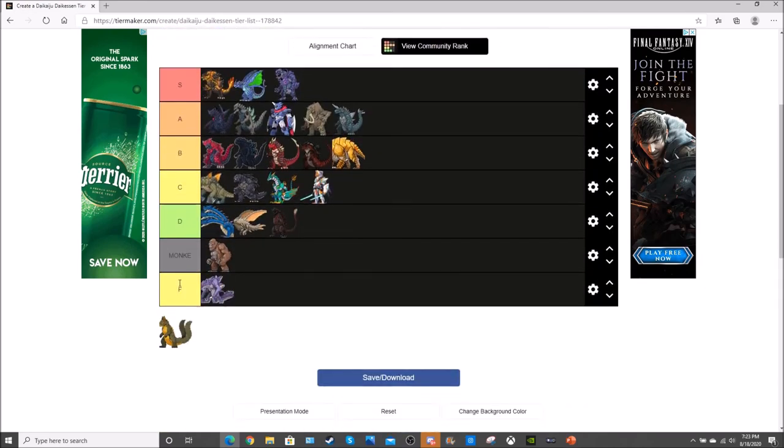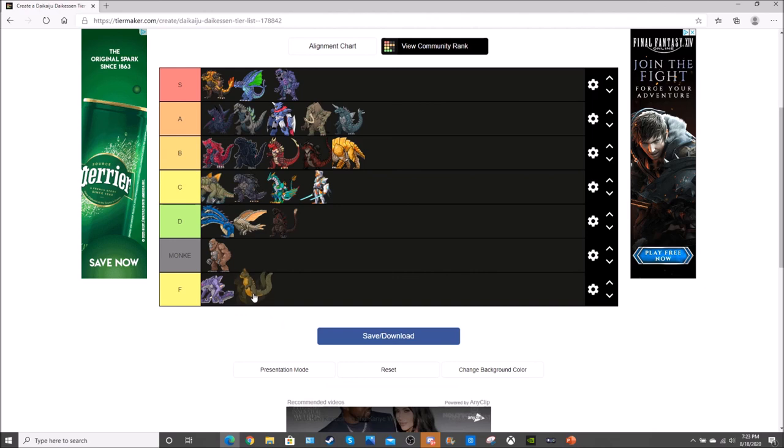Rotoki — I could put him in F tier, but he can't quite go to Monkey tier, and he's not completely bad or super unviable. He technically could belong in C, but I really want to put him in a special trash tier all his own.